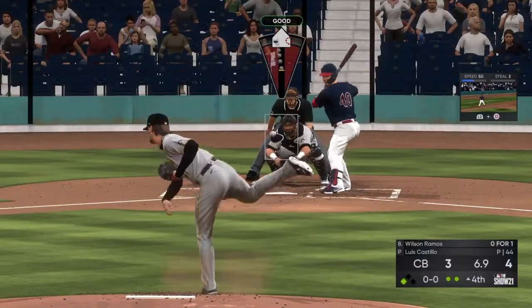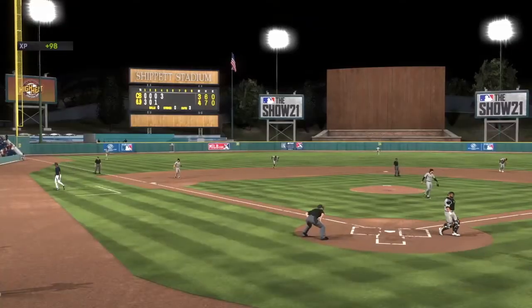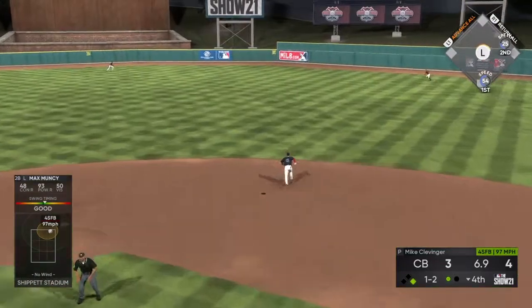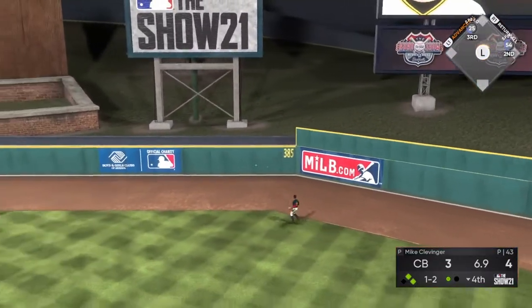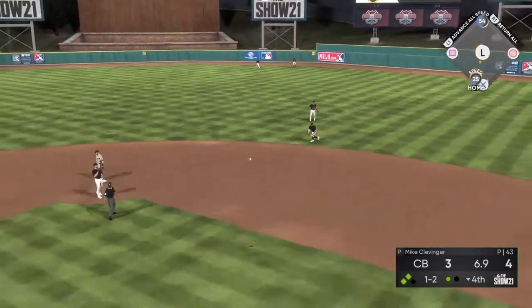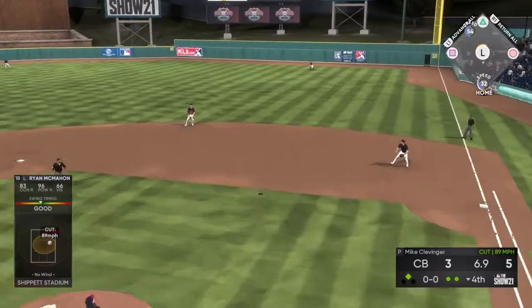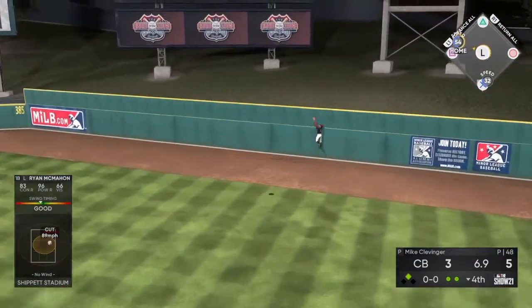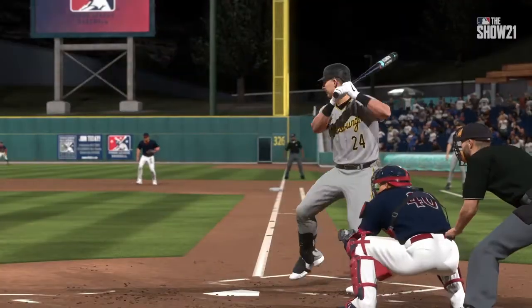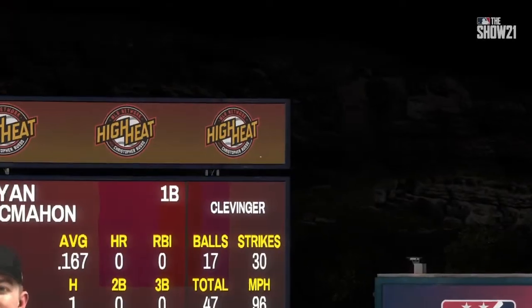We're in a little bit of trouble now — 4-3. We need to score some runs, he answered with three, let's go get some more. Runner on first, 1-2 count to Muncy — that ball smoked, off the very top of the wall, we're sending him home. Throw's not even close — 5-3. McMahon's up, runner on second — McMahon hits it deep and gone! Ryan McMahon, we're up 7-3. I don't know why he tried sneaking that past me. McMahon just has such a great swing — absolutely smoked it.